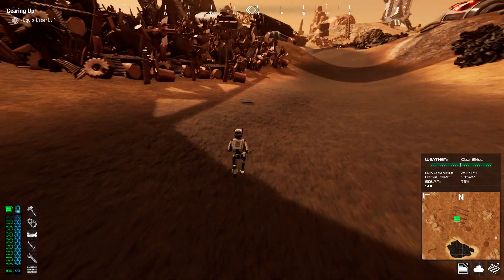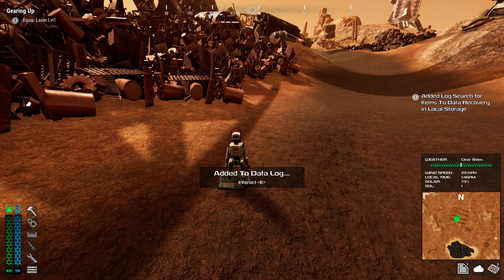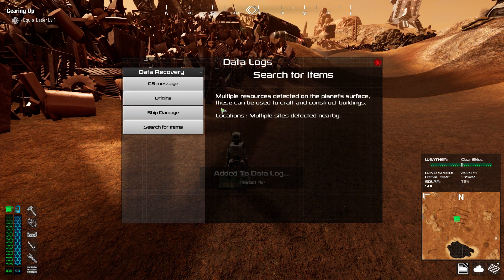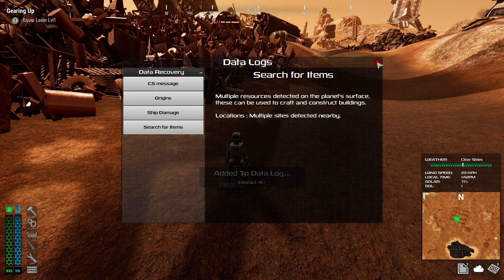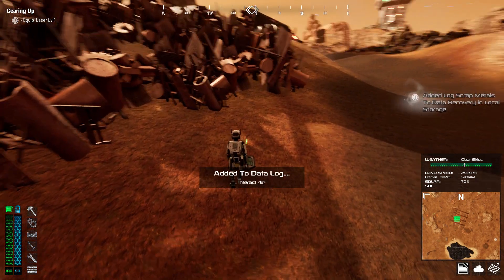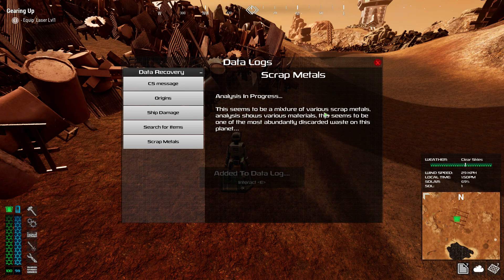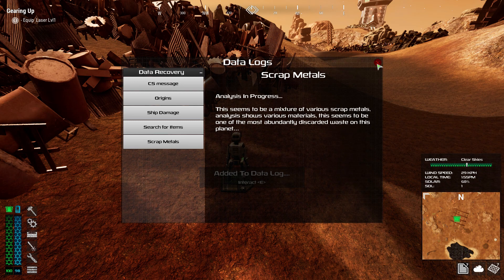Shift to run, space to jump. Multiple resources detected on the planet's surface — these can be used to craft and construct buildings. Multiple sites detected nearby. Interacting with a scrap pile: this seems to have a mixture of various scrap metals. Analysis shows various materials — this is one of the most abundant discarded waste on this planet.